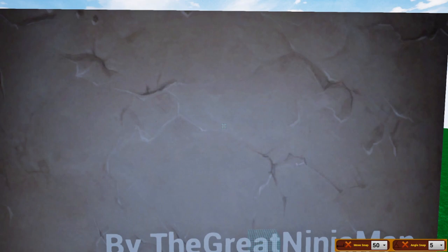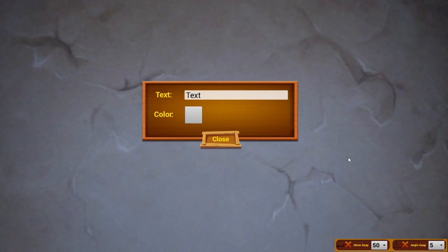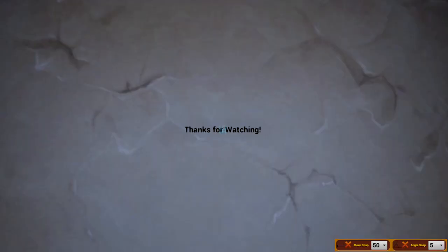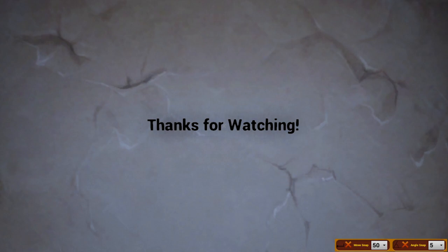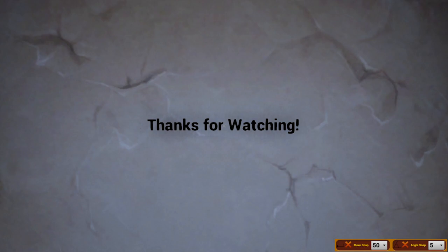To add text, go to Gameplay, then Text, and place it. Right-click it to change the text. Click Color to change its color, and click Scale to change how big it is. Thanks for watching — please like and subscribe if you want more content. Also check me out at twitch.tv/thegreatEngineman. I really hope I was able to teach you something about the editor today.